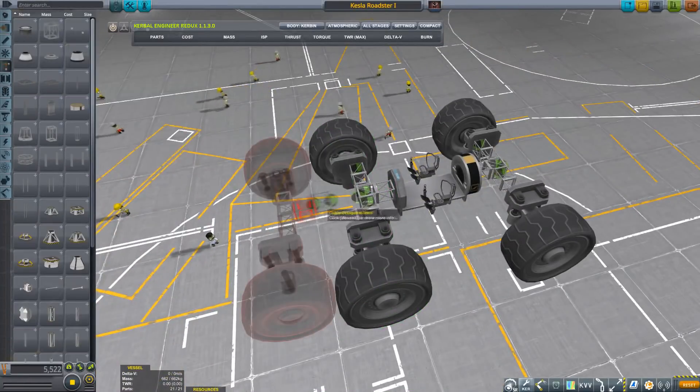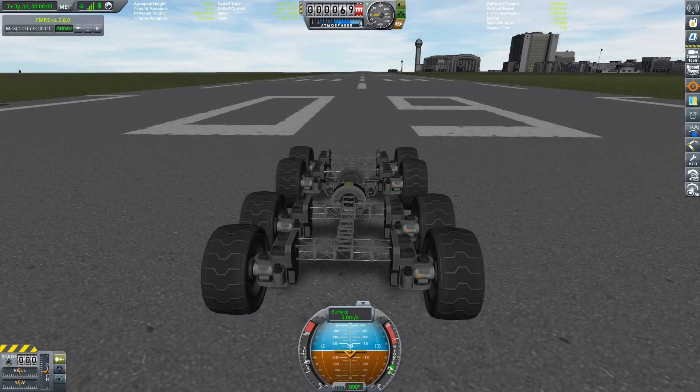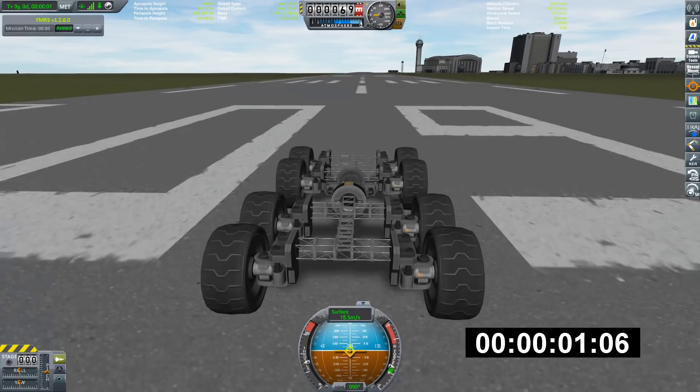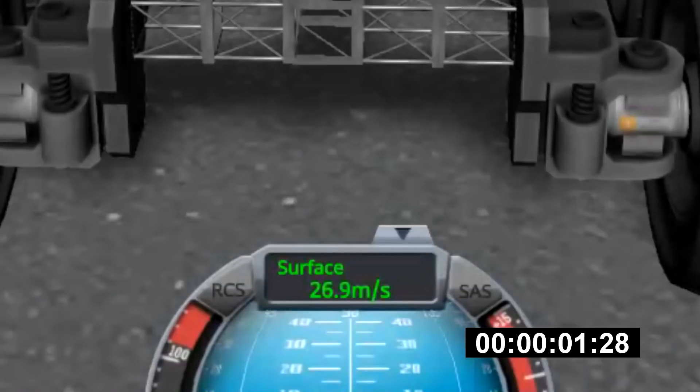Well, in order to increase performance, the only thing you can do in Kerbal Space Program is add more wheels for more power. So, how's that turning out? We made it! Under two seconds! Nice!